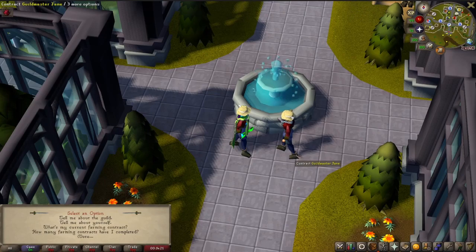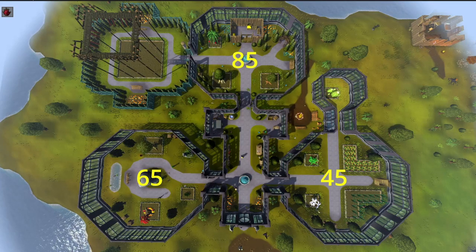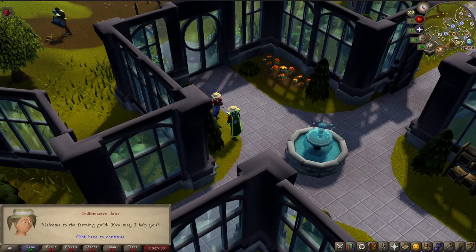These levels correlate with the farming levels required to unlock different parts of the Farming Guild: 45 to have access to the East Wing, 65 to gain access to the West, and finally 85 to unlock the North Section. Of course, the harder the contract, the more reward for you, so I'd recommend doing the highest possible option you have access to.